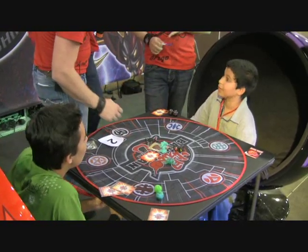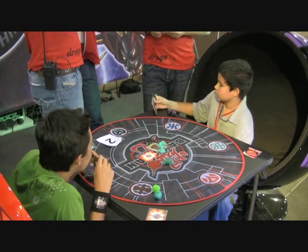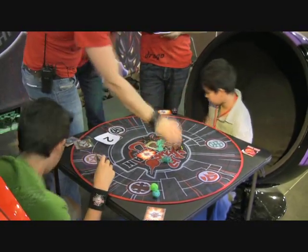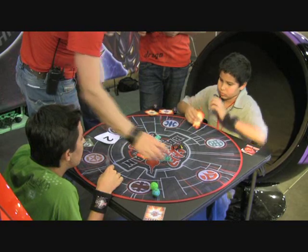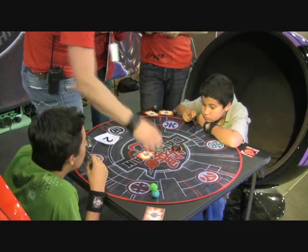Subterra. 870 plus 150 is 1,000. Elijah, what's your attribute change? Subterra. You have 650, plus 200, and you need 50. Miles is up. You might not get to play against his card — bonus one each. He's got 1,120.